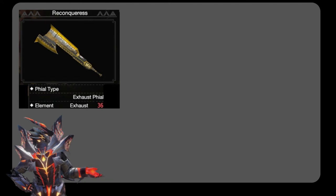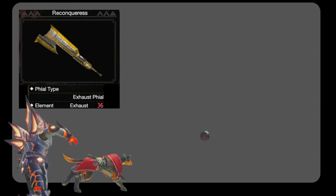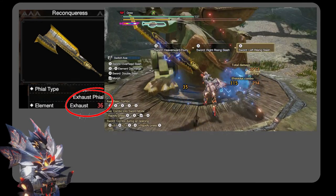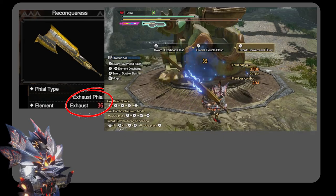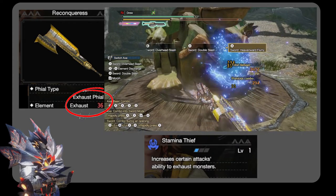Alright, so how does an exhaust phial apply exhaust or stun? The sword attacks and the phial bursts on the Switch Axe will apply the exhaust shown on your Switch Axe. This can be increased with the Stamina Thief armor skill.